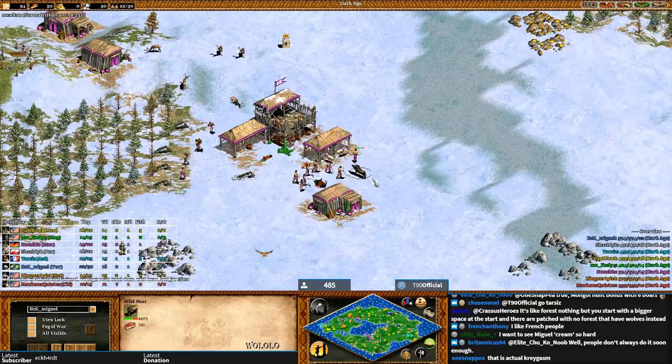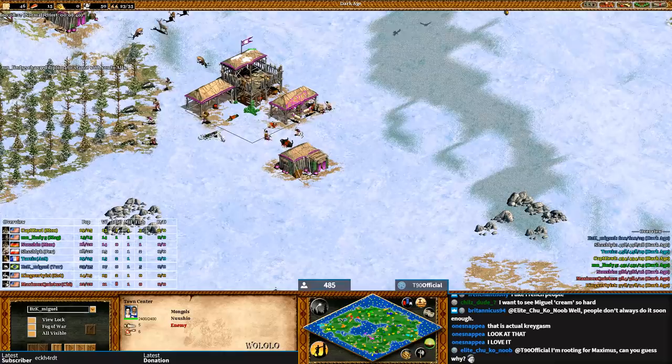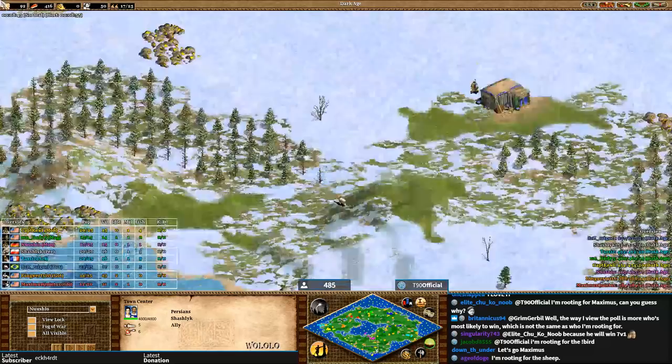French Anthony says 'I like French people' — well, you backed that up with your username, that's funny. The players on the south of the map have a lot more space, a lot more breathing room — that's the first thing I noticed. You have Tarzis on the right-hand side, but then it's just Nushio and Shash Lake sharing all that space.